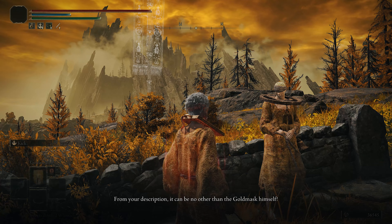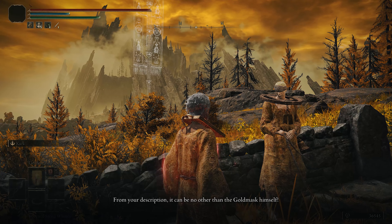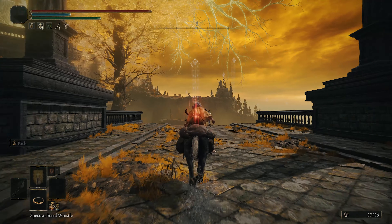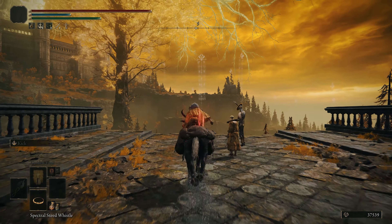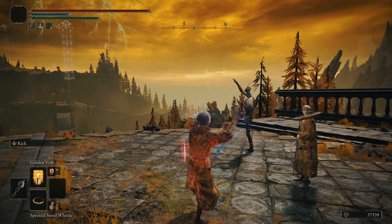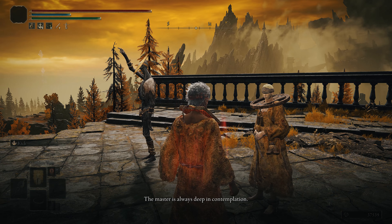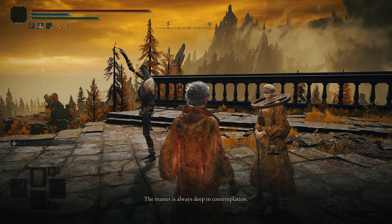Exhaust Corhyn's dialogue and he can now be found at Goldmask's location at the end of the bridge. Speak with Corhyn and select 'About Noble Goldmask.' He's going to be absolutely delighted by finding Goldmask, and tell you of his discoveries and of Goldmask's wisdom.